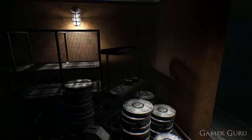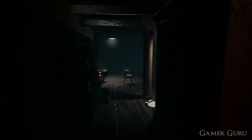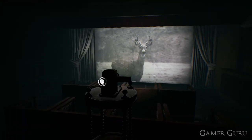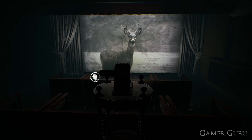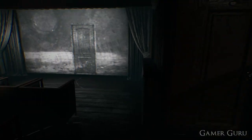And now for the final puzzle in act one, which is our first projector puzzle. The projector puzzles will get a little bit more tricky the further we advance through the game, but this one is pretty much just an introduction and pretty straightforward. All we need to do is interact with the projector, dragging it sideways, and the frame shown on screen will change. Drag it one frame at a time until we notice the frame with the door on it.